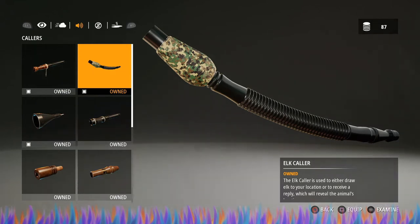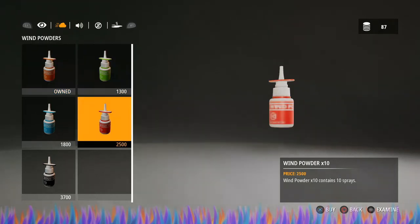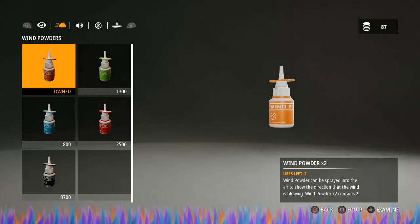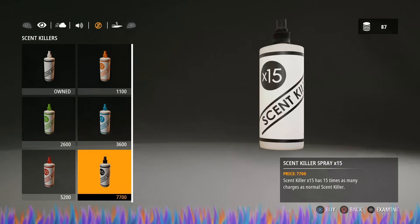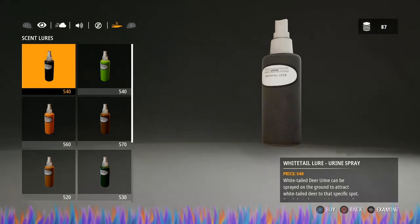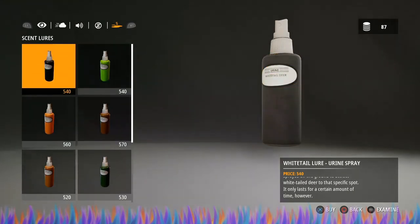The other items are basically wind powders, which show you which direction the wind is blowing — but you can already tell by watching the particles floating through the air, so it's really not needed. Besides that you have scent killer; I just try not to hunt into the direction the wind is blowing. You also have scent lures — go ahead and get these if you want, but I personally don't use scents at all.